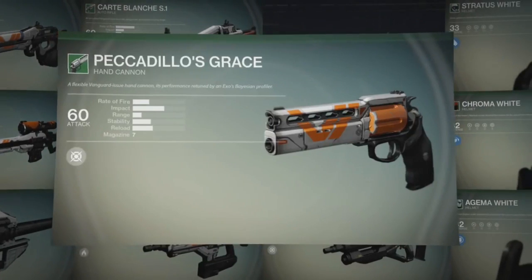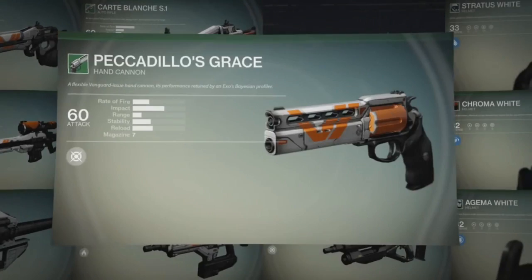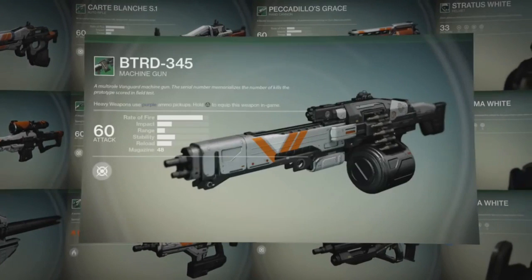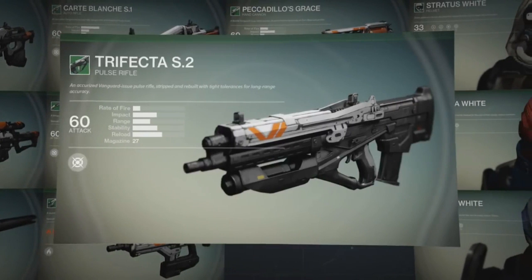Then we have the Peccadillo's Grace hand cannon, a flexible Vanguard issue hand cannon whose performance is returned by an EXO's Bayesian profiler. After that we have the BTRD 345 machine gun, a multi-role Vanguard machine gun — the serial number memorializes the number of kills the prototype scored in field tests. The final weapon is the Trifecta S2 pulse rifle, an Accurized Vanguard issue pulse rifle stripped and rebuilt with tight tolerances for long range engagement.